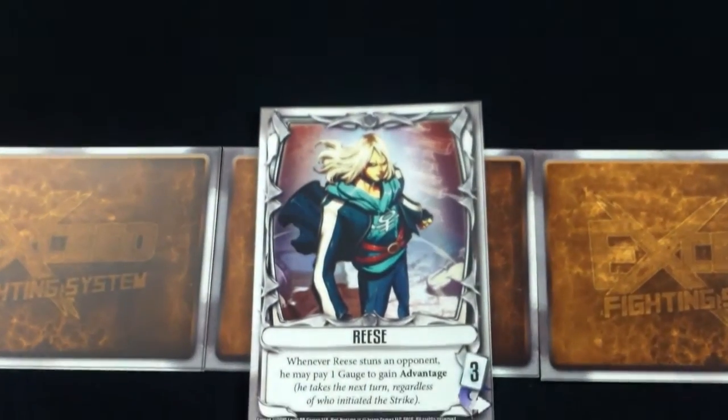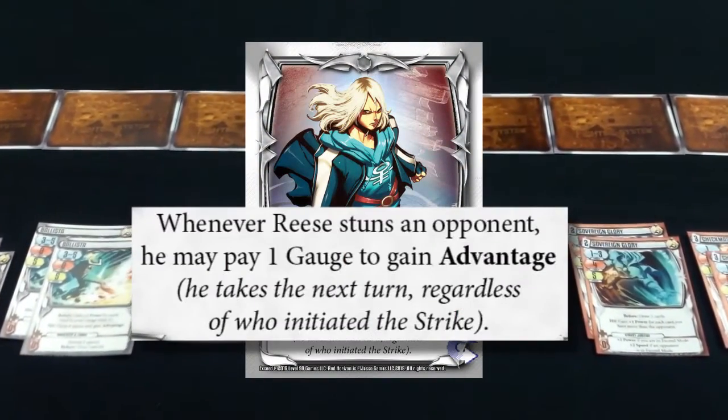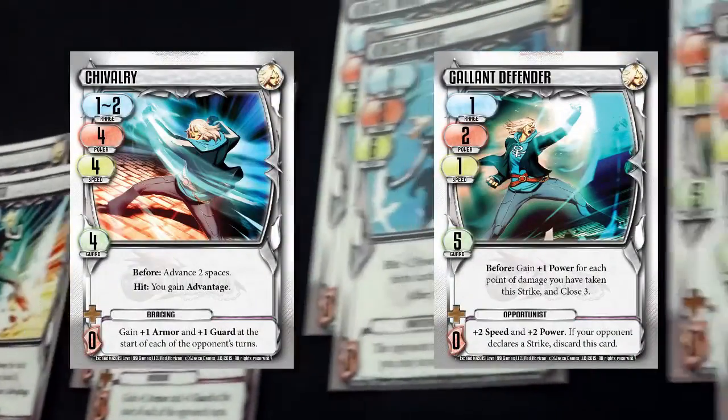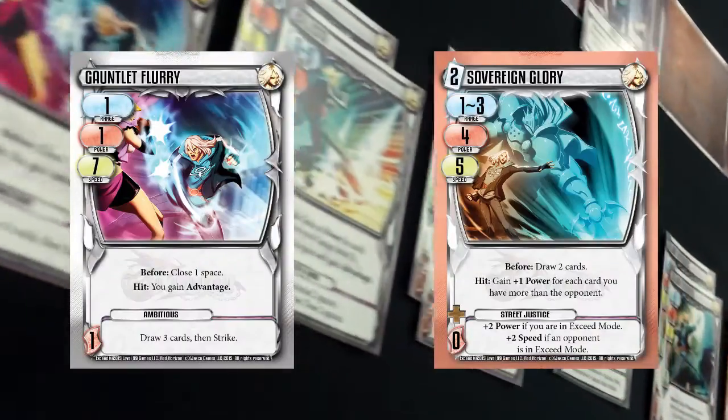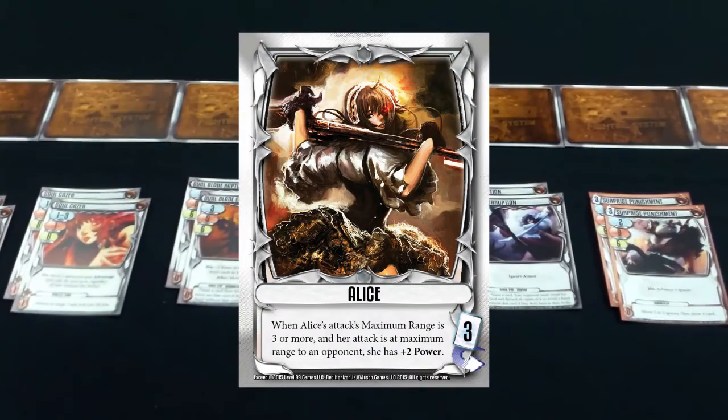Rhys is a straightforward fighter who likes to rush his opponents down. His card's ability is: whenever Rhys stuns an opponent, he may pay 1 gauge to gain advantage. His cards are designed towards him getting the advantage effects. Many of the cards allow him to move and gain power. Rhys is a heavy hitter who rewards players that play optimally and take risks.